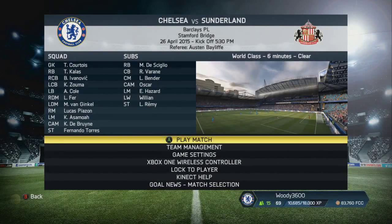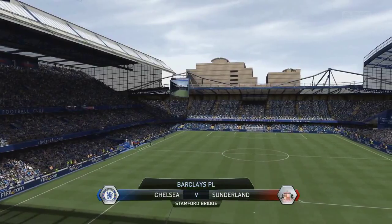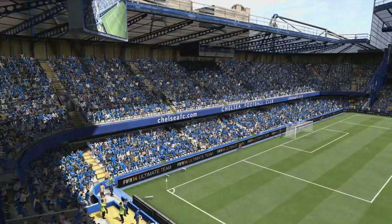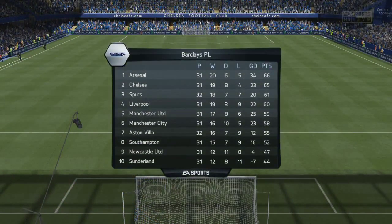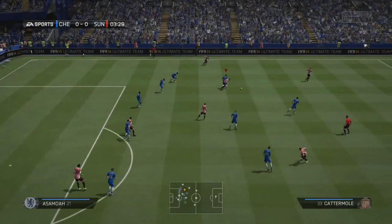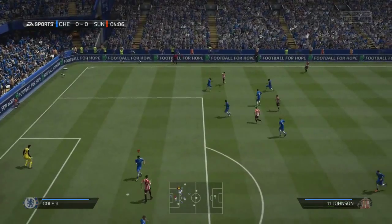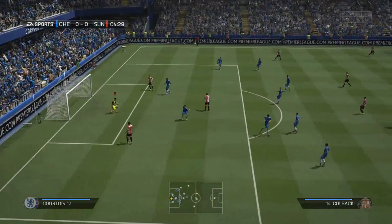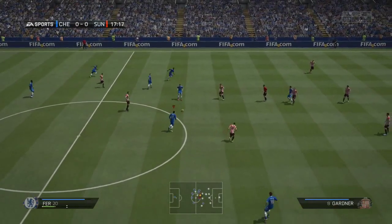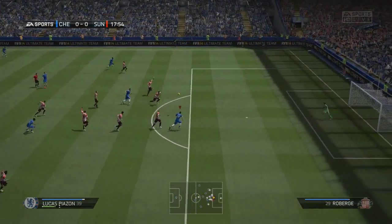We head back to the Premier League with a rotation side - Callas, Kurt Zouma, a lot of youngsters including Van Ginkle and Lucas Piazzon. We haven't had much trouble rotating the squad - the games are coming thick and fast - but right now I'm really missing Arturo Vidal, he makes the team tick. Sunderland get the first opportunity - Johnson whips in a beautiful cross and Stephen Fletcher is very good in the air but not quite good enough, the header easily gobbled up by the goalkeeper. Lucas Piazzon plays a nice one to Fernando Torres and the ball ends up in the back of the net - great finish.